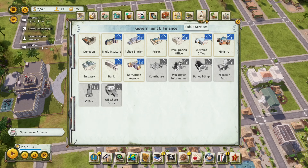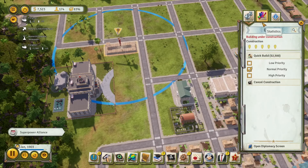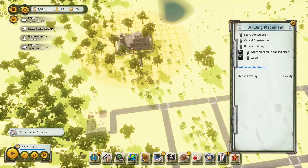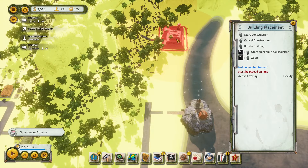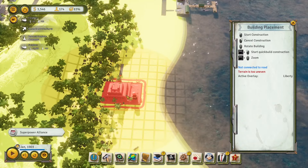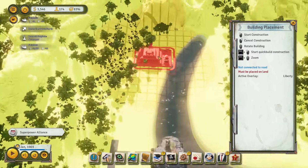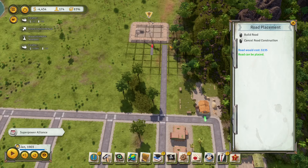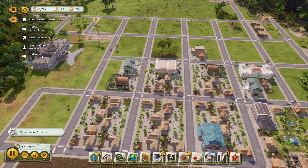We're going to need a commando garrison, which is pretty expensive, so we'll wait on that. Actually, I could get it now - let's just do that. I think it might be better to put it here. I don't want it too close to the population, but I kind of want it closer to the dock. So we'll put it here. So we got the requisite buildings to make it through this era. Now we just need time.